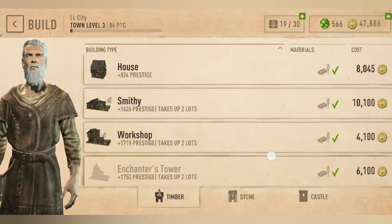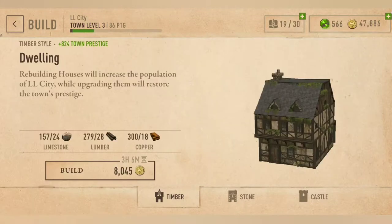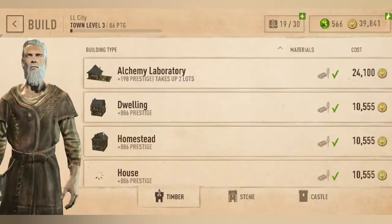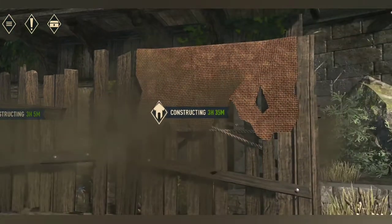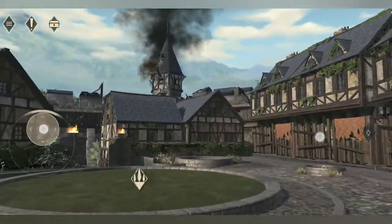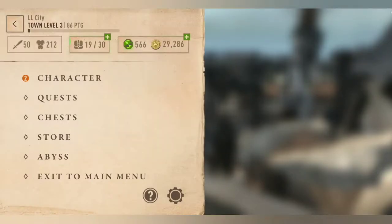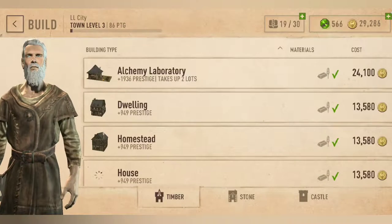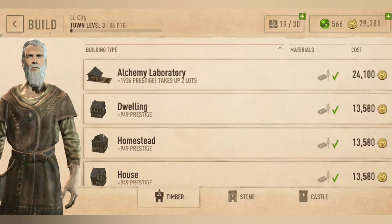Which is fine. The Enchanter's Tower is going to cost me 6,000, and it's not showing how many materials I need. But that's fine. If I'm running short I'll try to collect a few new ones. There are a bunch of houses on the way, and I actually think that's more than enough. I might even hit town level 5 right now. I didn't expect it to be done this quickly. I might want to build one more house — I didn't expect the price to go up like this.